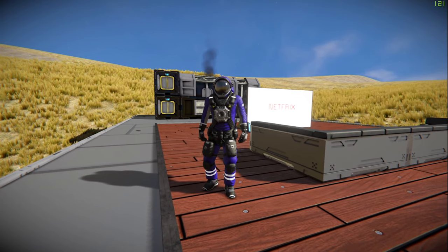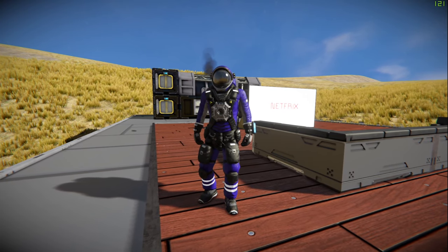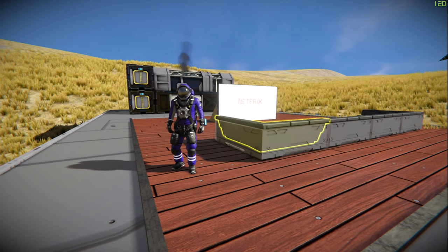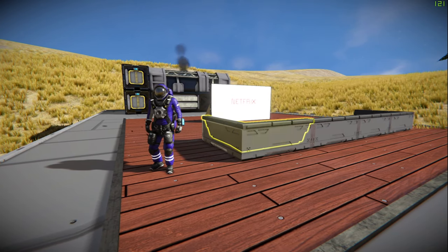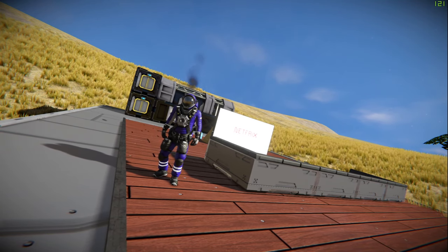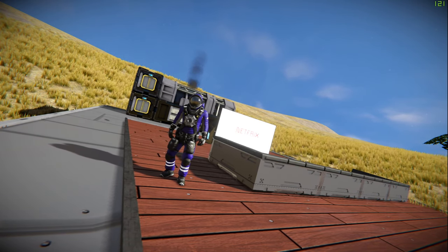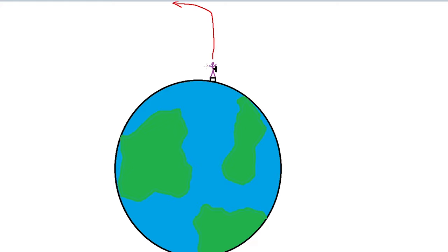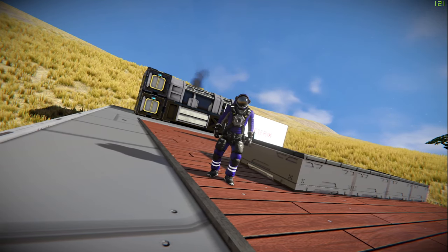What is up, guys? My name is Andrew, and welcome to Space Busters, the series where we try things in Space Engineers to see if they're possible or to test their limits. In this video today, I want to find out just how far you can go on the Earth-like planet without any hydrogen bottles.